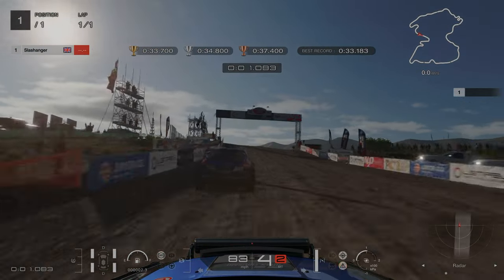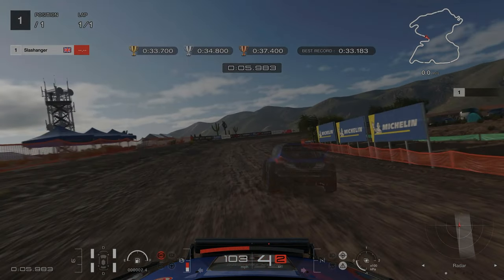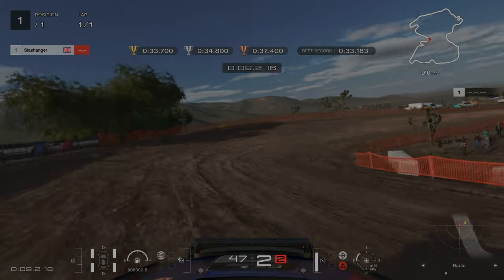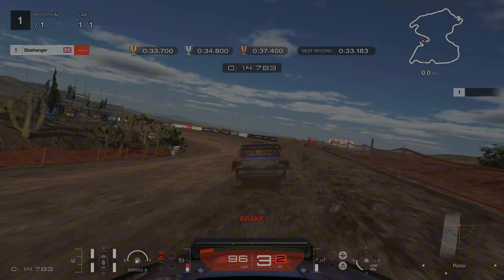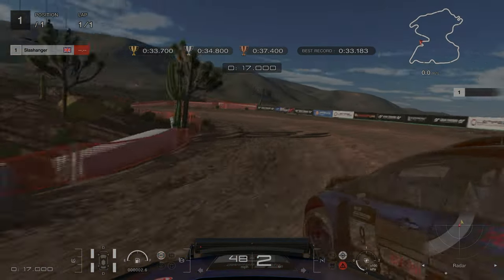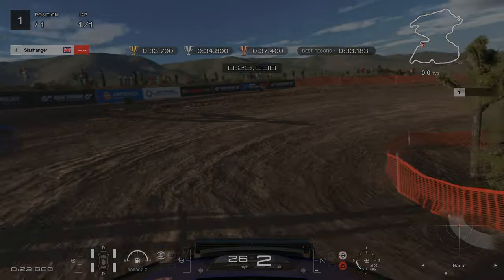On license challenge number 3, we're going to position ourselves on the left hand side of the track. Our first braking point is going to be the blue Michelin tyre signs on the right hand side. You're aiming to tuck in as narrow as you can, which will set you up for a good exit on turn 2. The next braking point is all about personal preference — I chose the spectators on the left hand side. We're going to be turning in early to get the car rotated, and it's the same for the next set of corners: turning in early and keeping it as narrow as you possibly can.